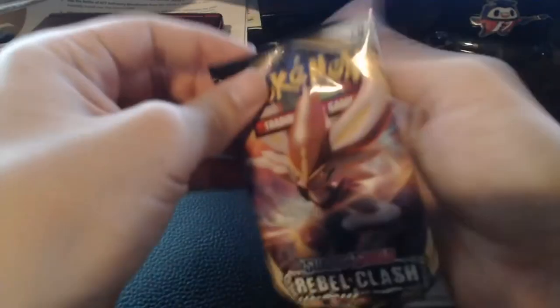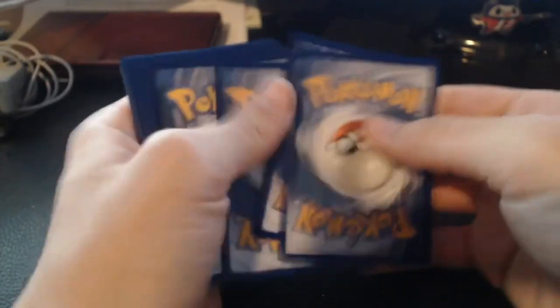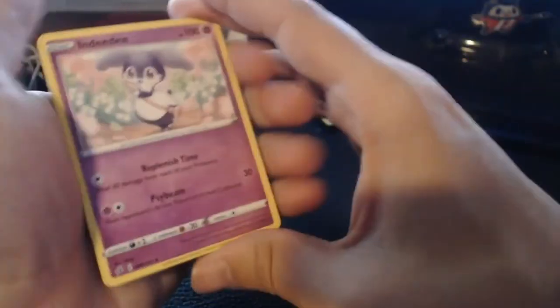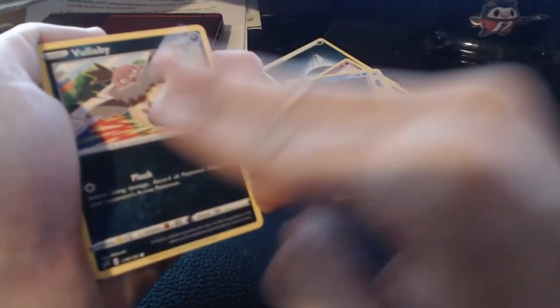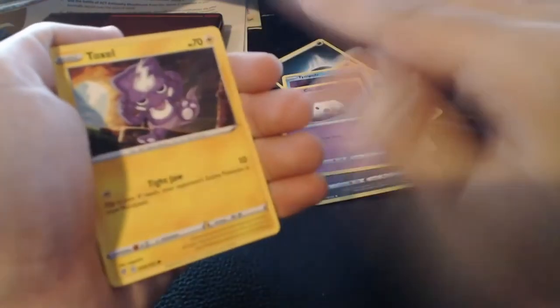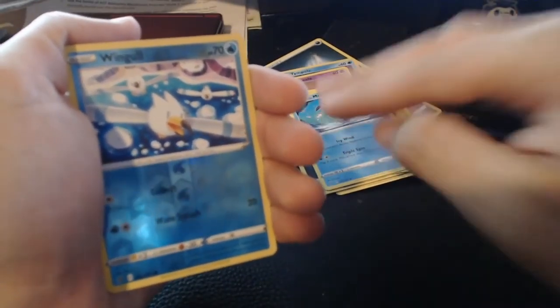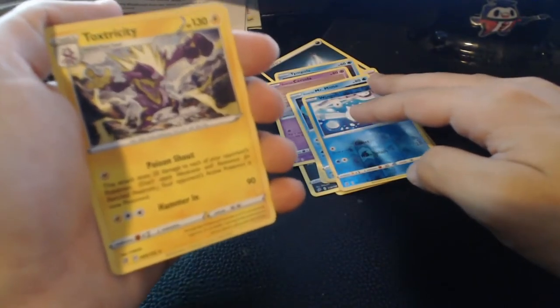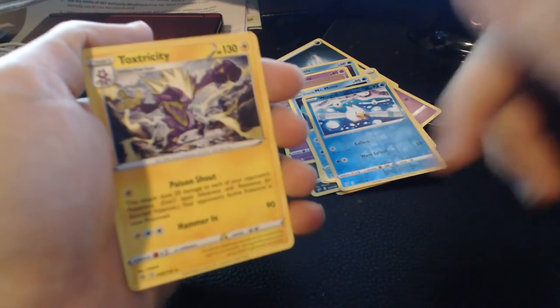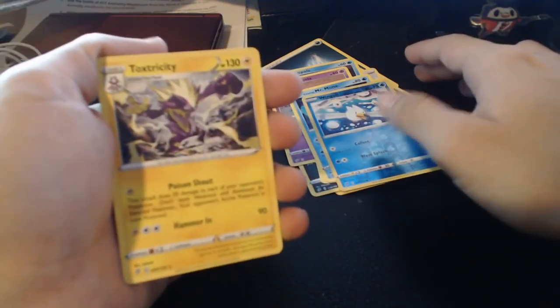Next pack — Dark Energy on the back. Indeedee again, Skyla again, Electrode, Tympole, Vullaby, Corsola, Toxel, Galarian Mr. Mime, Wimpod for our reverse. And on the back — it's Toxtricity! I didn't get... I know this pack is the one that has Toxtricity V and VMAX, I believe. But maybe we'll get it, maybe we won't. We'll see.